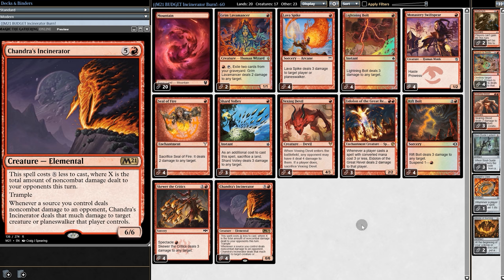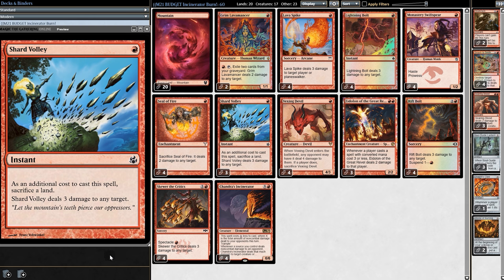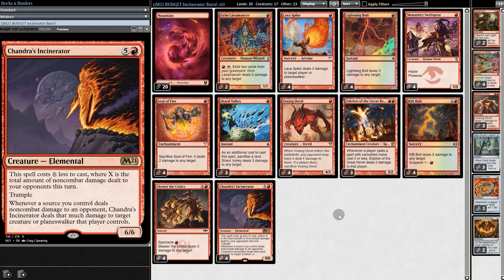Because our deck is so dependent on burn spells, we are packing Shard Volley — it's a Lightning Bolt where we have to sacrifice a land. Not ideal, but if it gives us Incinerator, then who cares?